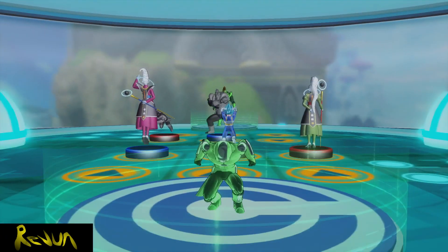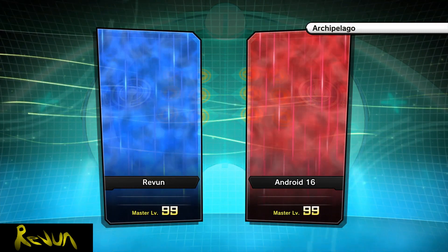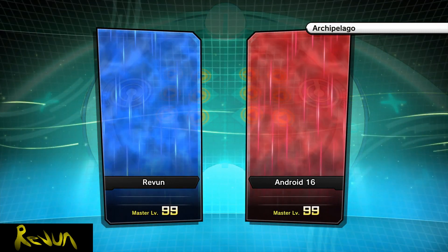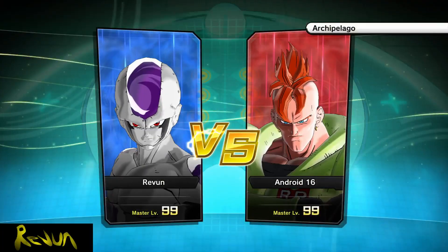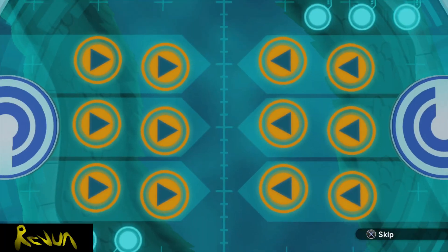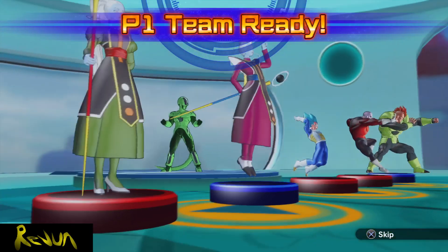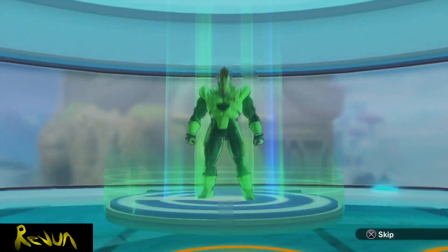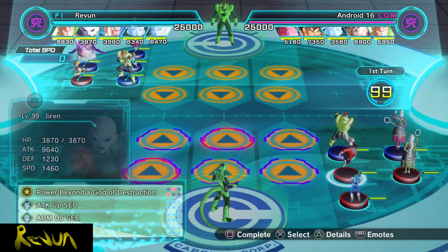Heck yeah Vegeta! I love this Vegeta. He's good. Alright, so we're going to try Jiren real quick. I want to compare them and see the difference in their damage. The only difference I made was I took out Super Saiyan 4 Vegeta and put in Jiren. I wish I had full power Jiren — that would be bad. But anyways, we have this Jiren. He hits harder than a motherfricker. He's a glass cannon, just like Vegeta Blue, just like Super Saiyan 4 Vegeta. Let's see how much damage he does compared to Vegeta to see which one truly is better.